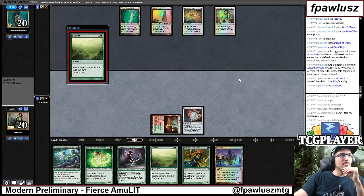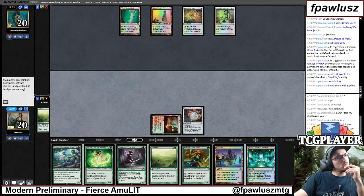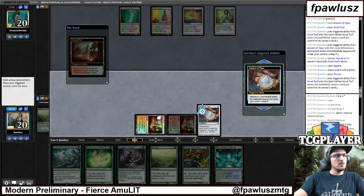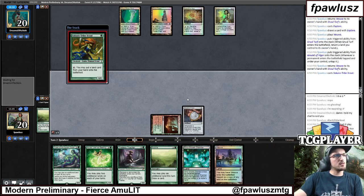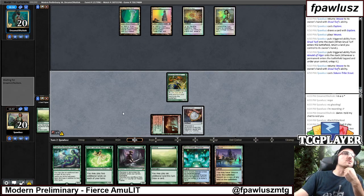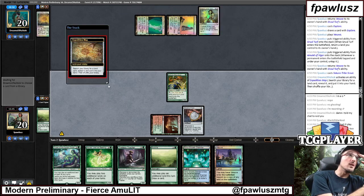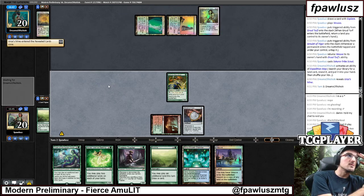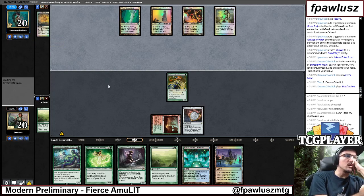Which is pretty funny. So they're going to have turn 3 Tron, which is really bad for us. This is like one of the very rare scenarios where Chalice on 1 would actually be better than Chalice on 0. This is pretty rough — I showed them this already so I think I'm just going to play Stacy. It's better to play Stacy and then if it dies, it dies. But they have turn 3 Tron, so if they have something busted going on, we're going to be in a lot of trouble.